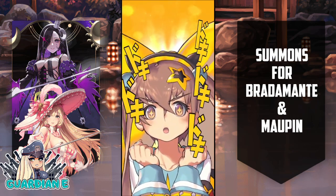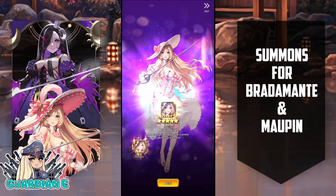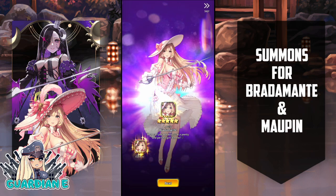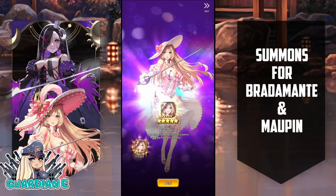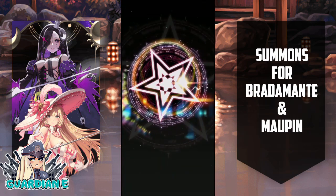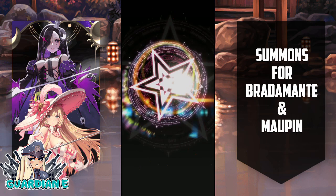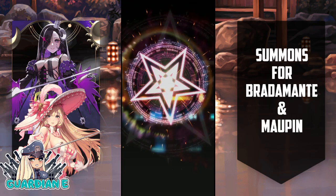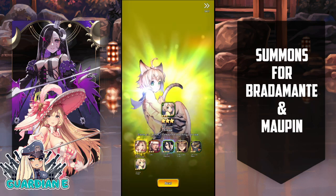Starting off with Bratamante apparently — nice, there we go. Lovely Bratamante. She's going to be a light debuffer. I love the pretty pink, beautiful southern belle look she has going with the rapier or fencing blade. Really cool, love to see it. And hey, there's a chance we could get two in this one — but no, that's Odysseus. Still, getting Bratamante is going to help with the grind for sure, and I'm all about trying to save on the grind these days.